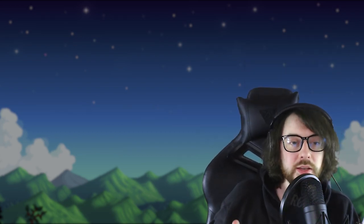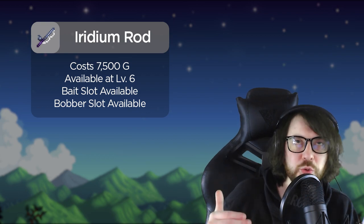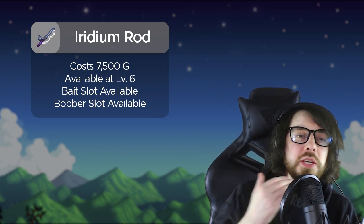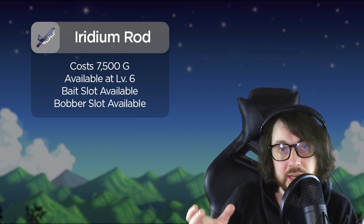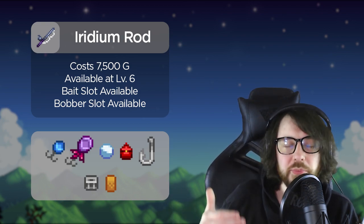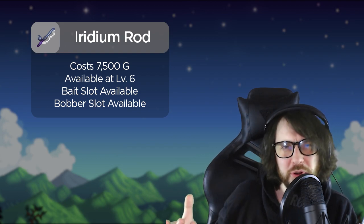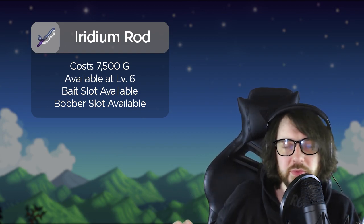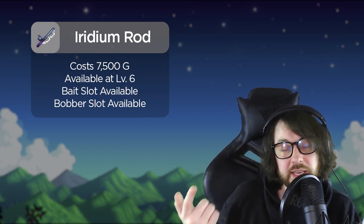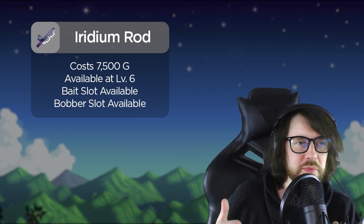The most important fishing rod is the iridium rod — it's the holy grail of fishing. It makes fishing incredibly easy because it allows for bobbers, which are the biggest game changer. The only downside is it's kind of expensive and you have to be fishing level six to get it, so you do have to fish a little before it becomes easier.